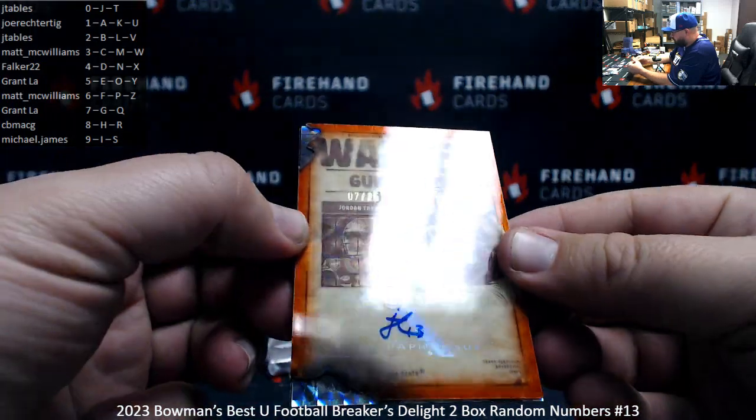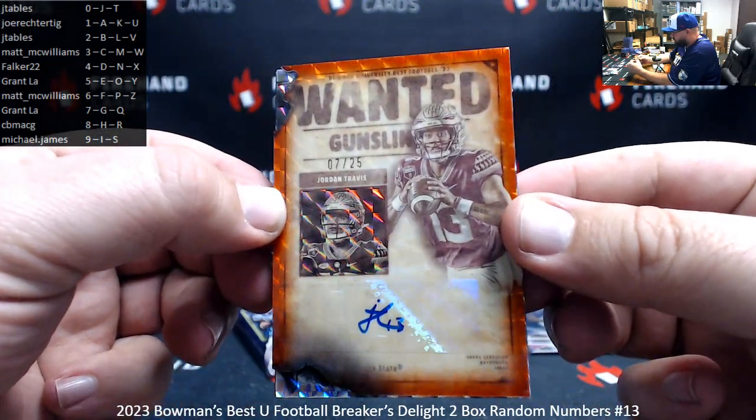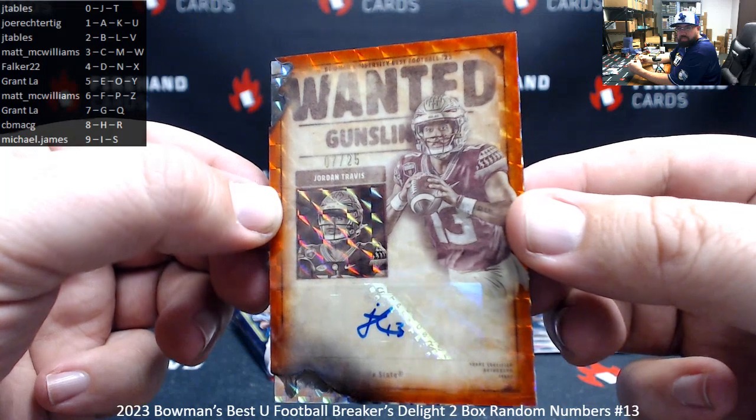Number two of 25, Jordan Travis — this is an orange geometric Gunslingers. Spot number seven for Grant L.A., congrats Grant.